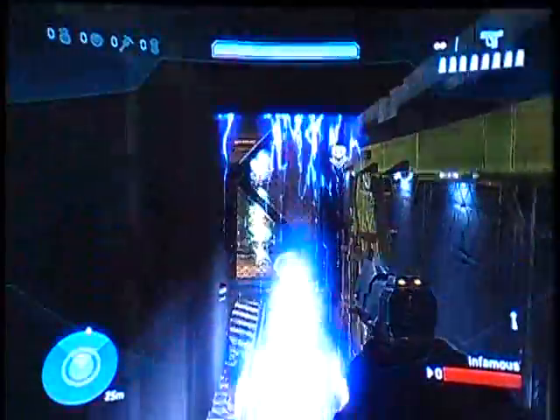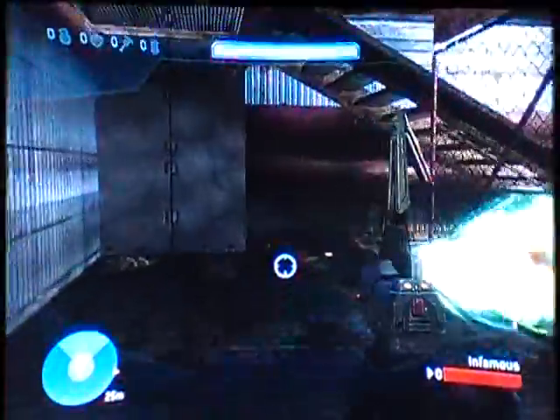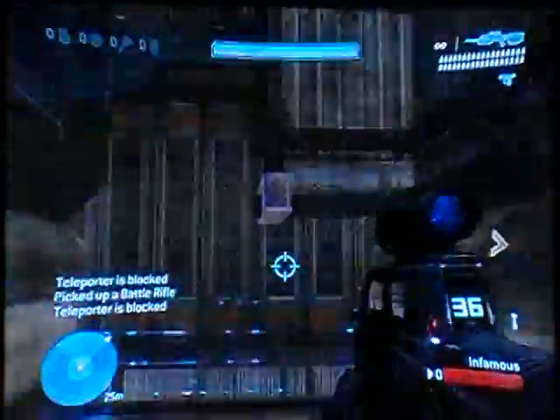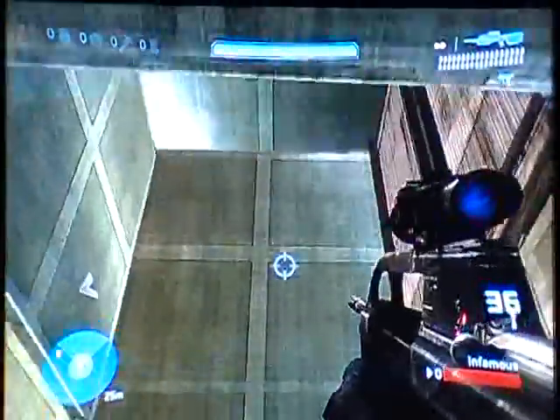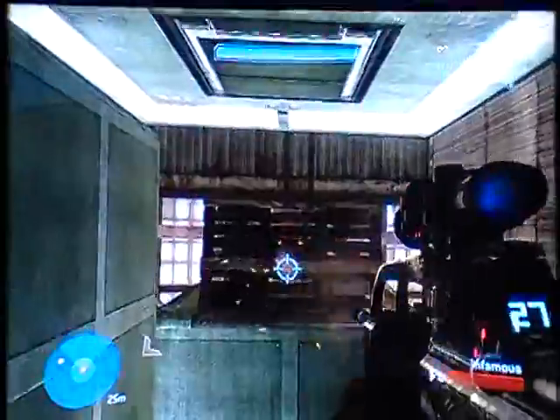We're going to go back through the Overshield teleporter, back through these couple teleporters. Grab your BR, jump through that one. Now you're going to go to your right, jump over the sign, break the pallet.